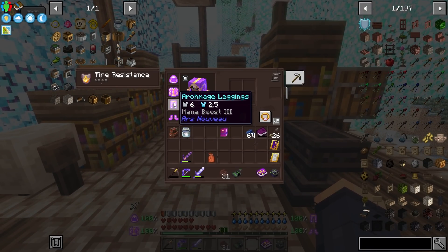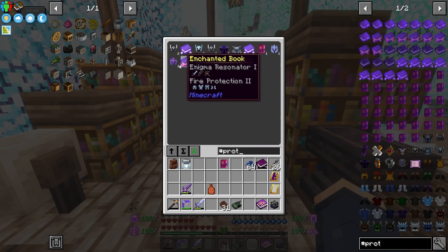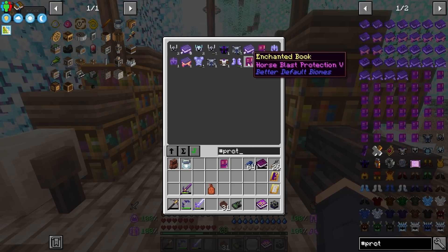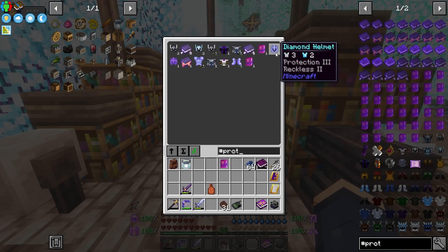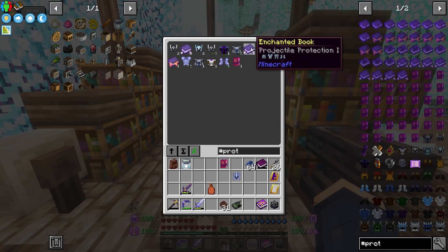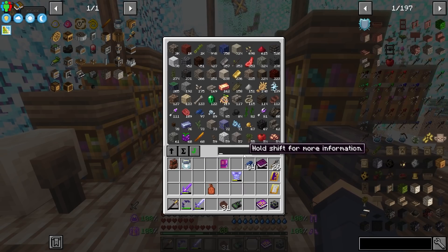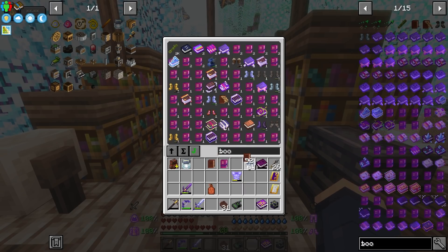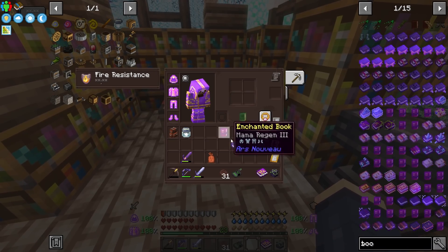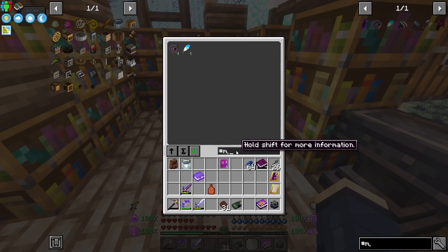I can search and see if we have anything with regular protection. This has protection two but also reckless, and I have no good way of splitting off reckless — I do not want reckless, it's nasty. But I have a protection three piece here and I can grab a book and rip it right off. There we go — protection three is more than I'm happy to have, especially with this set.